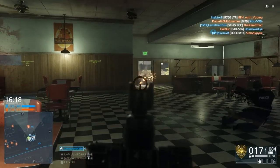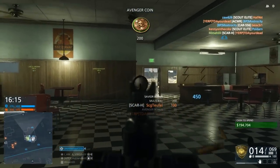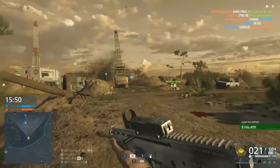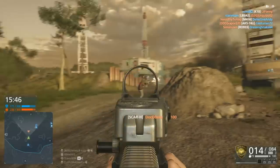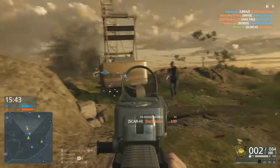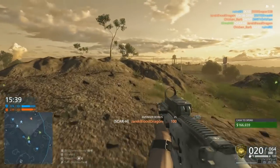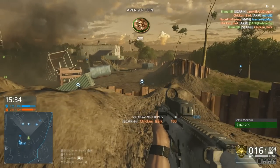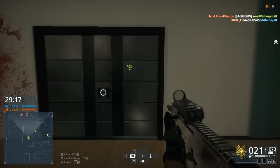Beyond that, the underbarrel attachment is really up to you. An angled grip can give you a couple really accurate shots before you start to spray out a little bit more. A stubby grip will control your fire in full auto mode, and the vertical grip will help you out if you're moving around and shooting. Now, as you can see here, I have started adding attachments onto the SCAR-H. I know it kind of violates the rules of loadout here, but this is the first time using the SCAR-H in Battlefield Hardline. Once you start putting some attachments on there, it actually becomes usable.